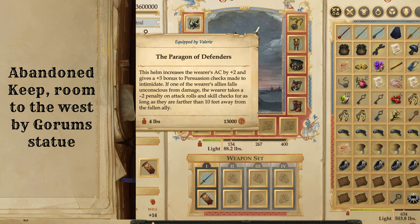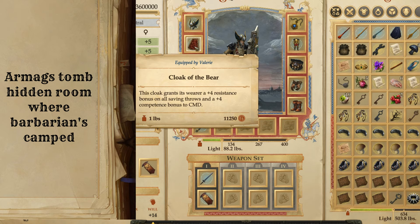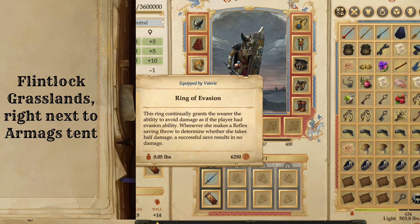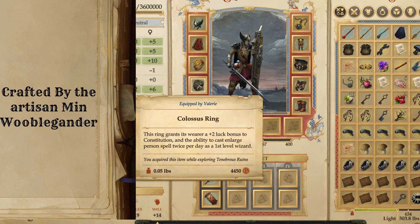Now for some of the items I ended up using on Valerie. For the helmet, I went with the Peregrine of Defenders — just plus AC and plus persuasion checks, great synergy with this build. The cloak is just a plus four cloak of resistance — you'd probably want a plus five or six. There is a traveling skeleton merchant that sells a plus six cloak early on, but I don't think it's worth the money; there are better things to spend it on. I use a Ring of Evasion instead of taking two more rogue levels, and I don't use a Ring of Protection because I get a deflection bonus to AC from my amulet slot. I also use the Colossus Ring — plus two luck bonus to constitution is pretty good, and Enlarge isn't a bad spell either.